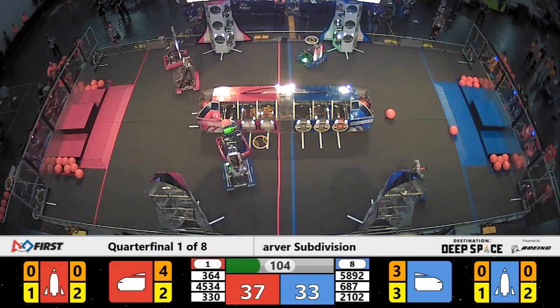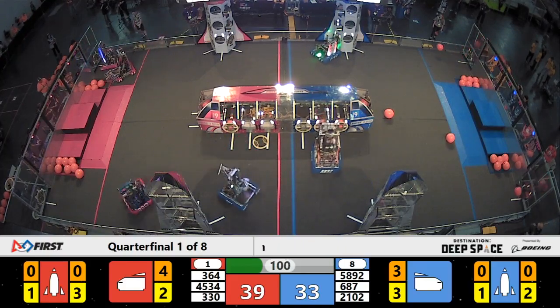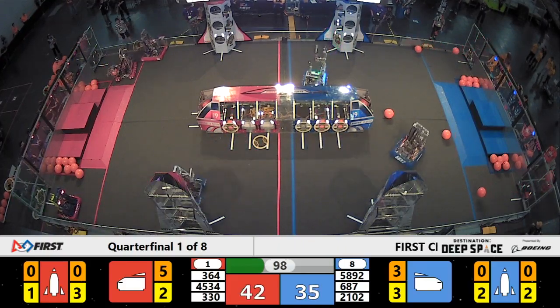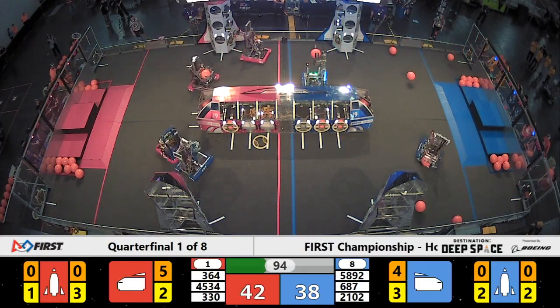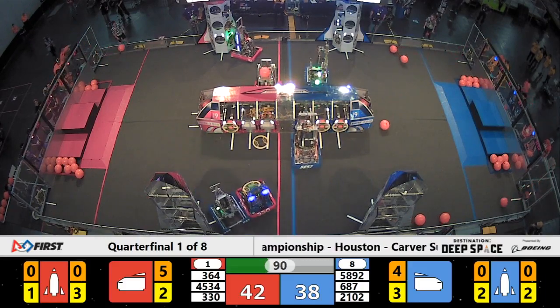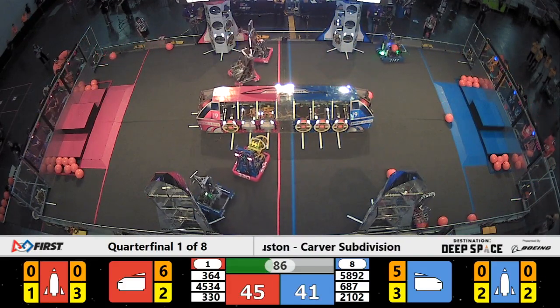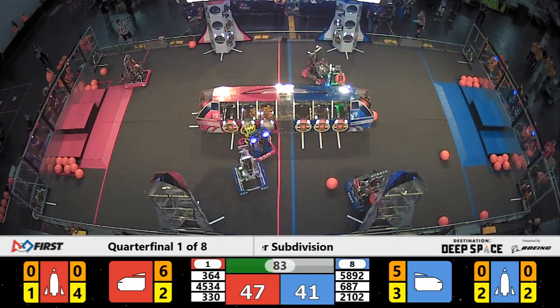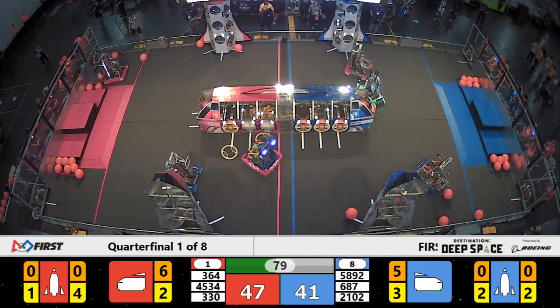2102, Team Paradox from Encinitas, they're working on that rocket ship. They've sealed up the bottom level — now they can put cargo in. 687 is playing tough defense on 330. Beach Bots have a hatch panel and are trying to place it on the cargo ship.